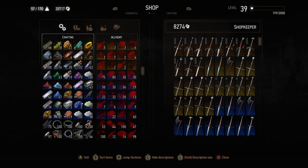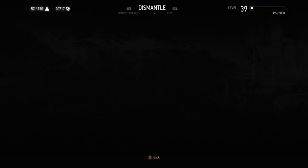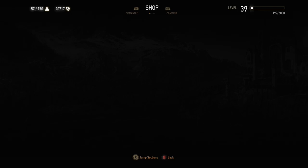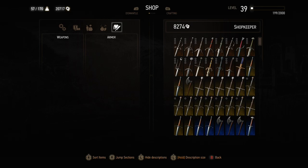Some of the things you want to be selling to make money include hides and everything else. When you've got a big stock of hardened leather and similar crafting materials and you have enough in reserve, you can sell the excess hides. Sell them to the merchants in Toussaint and you will get more for them.